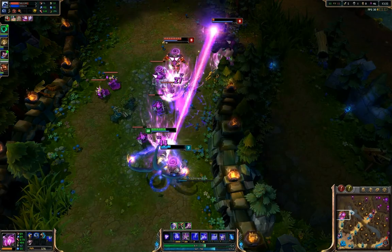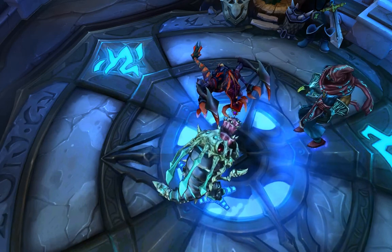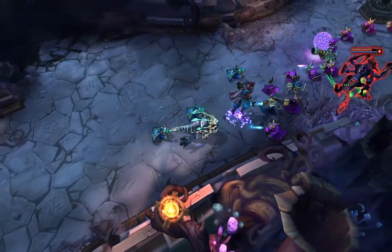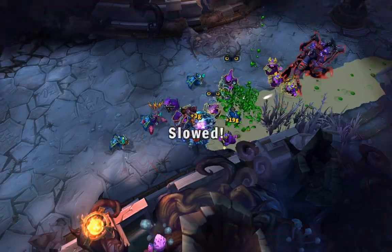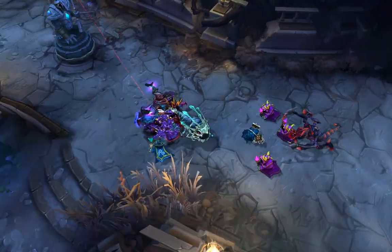Number four: get on a team with Kha'Zix, Kog'Maw, Cho'Gath, and Malzahar — the all-void army. All of these creatures come from the Void, a creepy alternate dimension where monsters are born thirsty for death, and apparently given apostrophes in their names. Malzahar is technically a human that just worships the Void, but that's close enough for us.